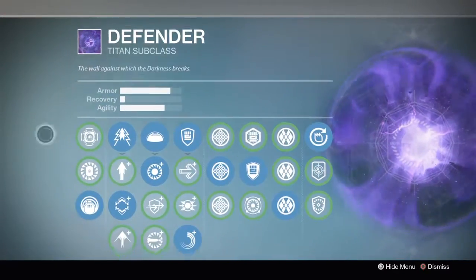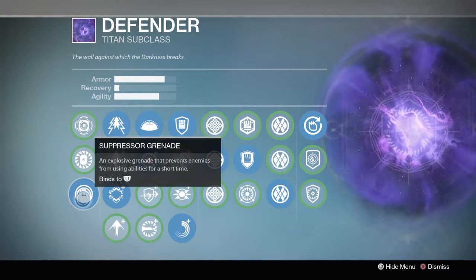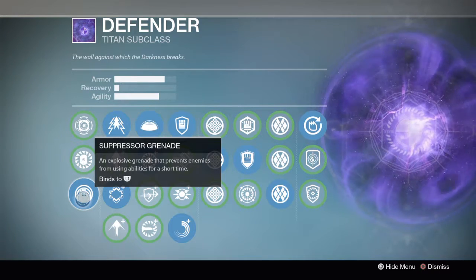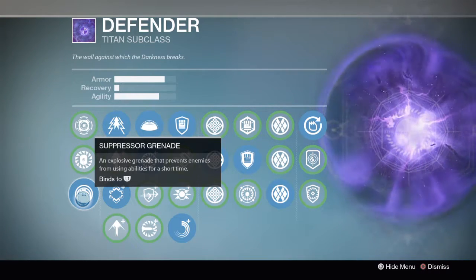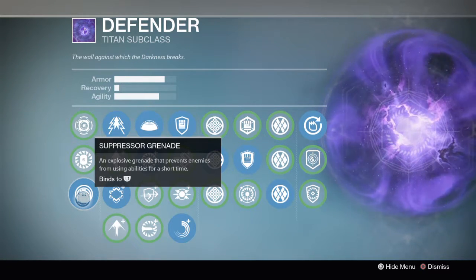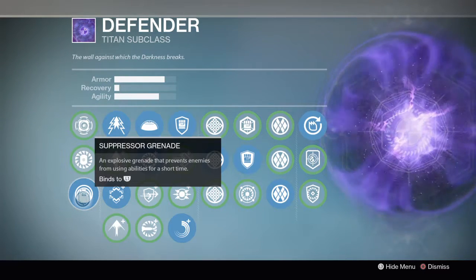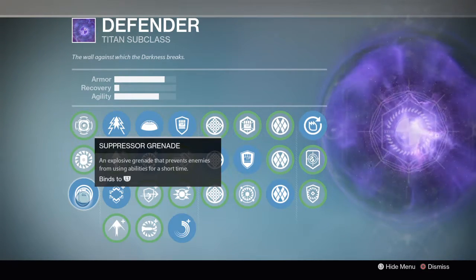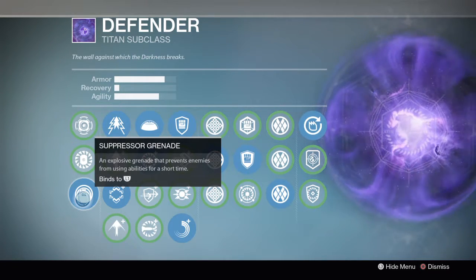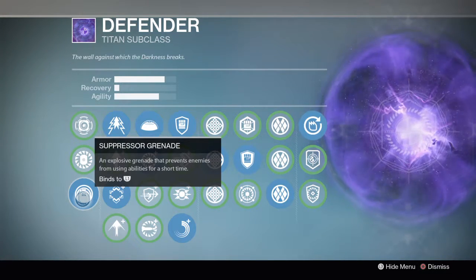In this subclass I personally love suppressor grenades. As a defender titan your super is not great at shutting down other supers, so having a suppressor grenade that can take away any super is really gonna come in clutch. You hear the guy pop stormcaller around the corner, you lob a suppressor grenade in there, he runs out thinking he's about to push you, gets frozen in place, and you just primary him to death. It's amazing.